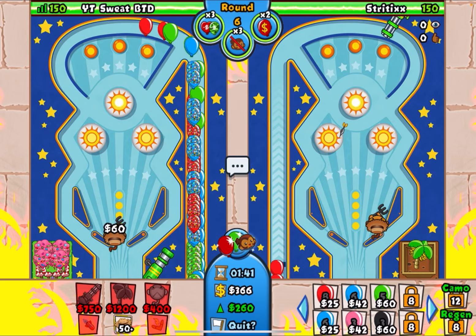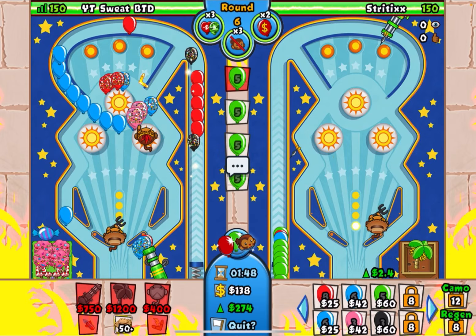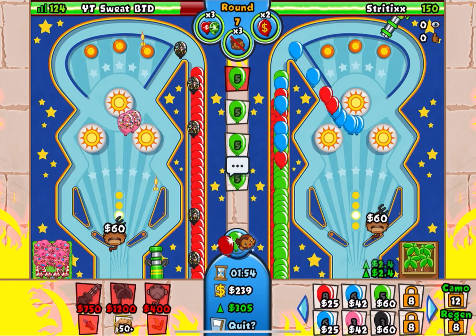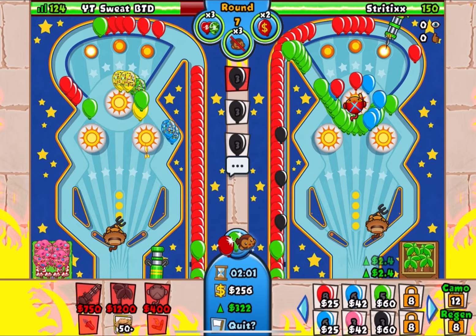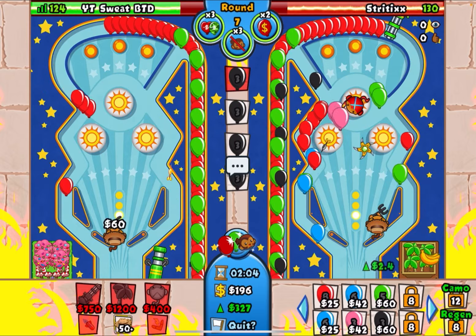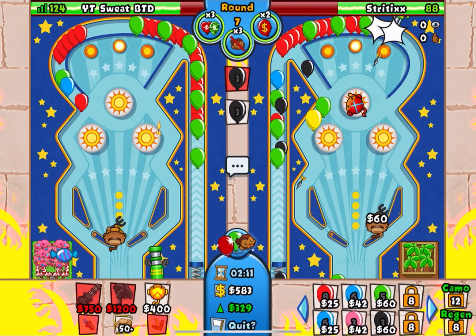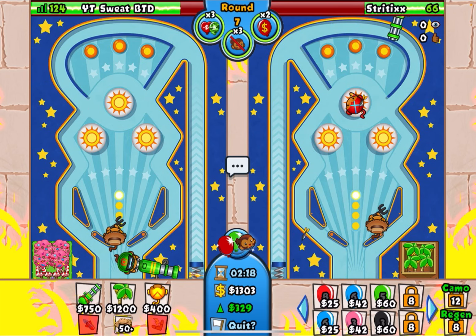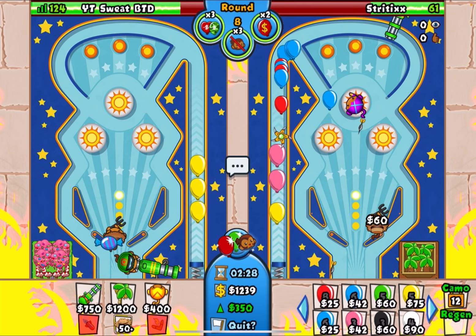Now he sends greens at us, which is great — he's just draining his farms even more. He has quickshot as expected, probably team tower stun. So we're going to sell this boomer and send him greens as hard as we can, force his own boomer. Make sure to give him some leaks with those blacks — that's going to make him leak because of round 7 AI. As you can see, he's leaking down to 80 lives, 70, 66, 61 — that's a lot of leaks. Now we're just going to force his boomerang. There's a boomerang upgrade.